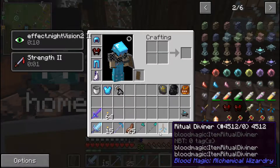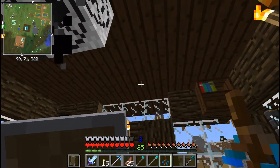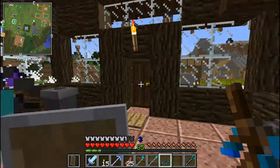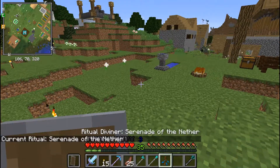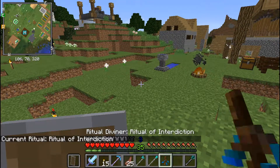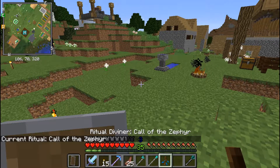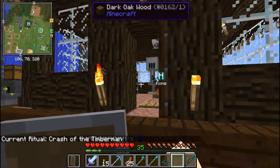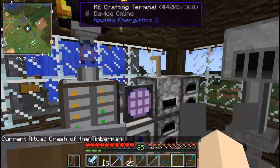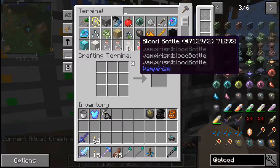Now what this does - you can actually go through rituals that you want to do. These are the beginner rituals. There are some really good ones, some really okay ones. There is one for making lava that's relatively cheap to do.